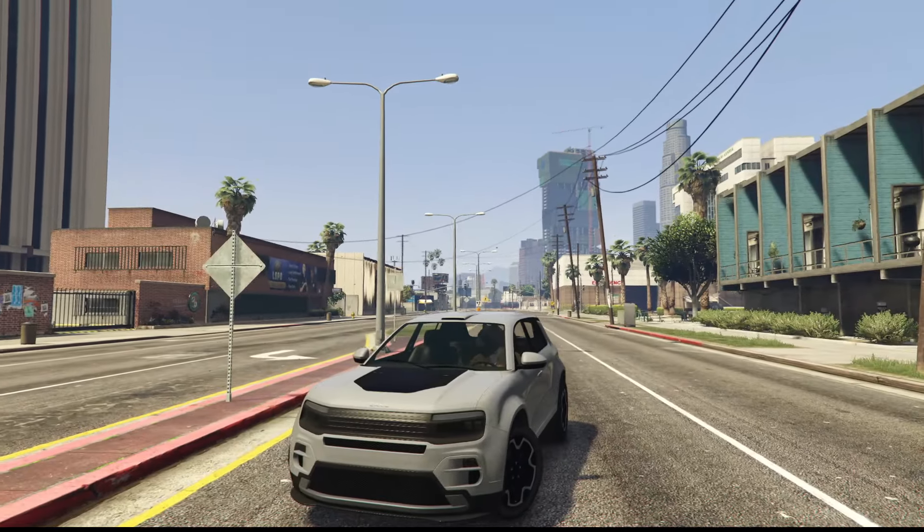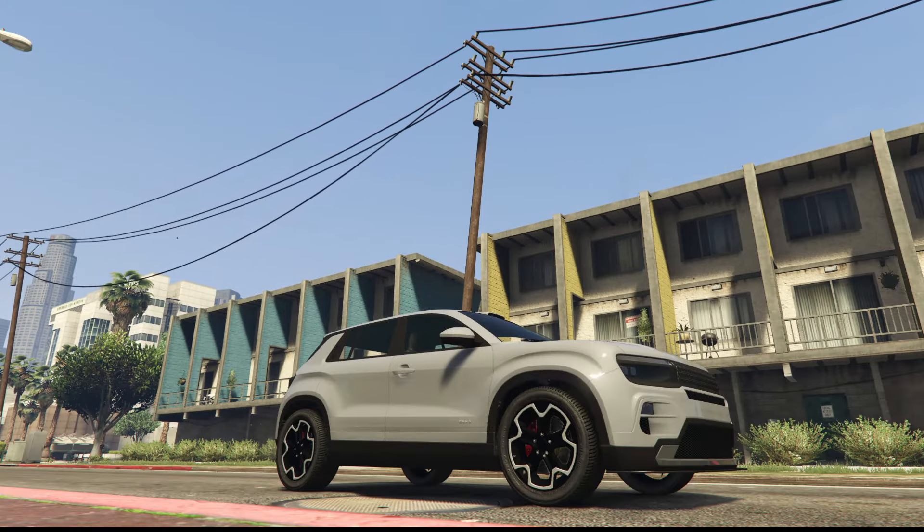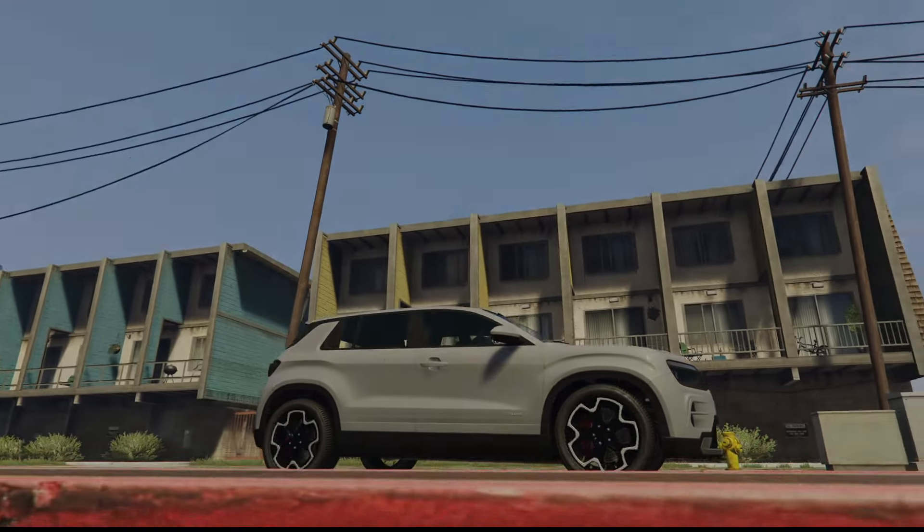Rockstar made this thing look really close to the actual Jeep. The big obvious difference is the grille not being that typical Jeep grille, and then they have the wheels that I think are the same as on the Terminal, or a tiny bit different.